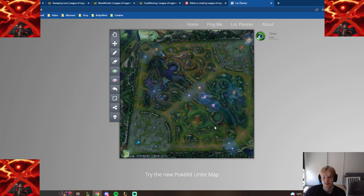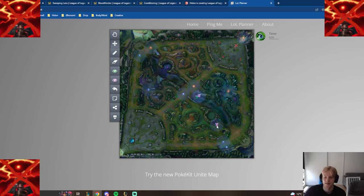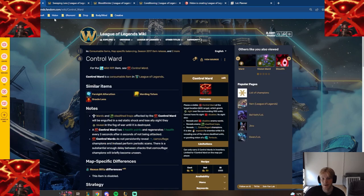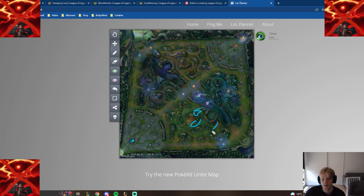But if you're just buying it and placing it randomly — the natural thing most supports do is buy pink wards and just place them somewhere without knowing why — then many times you end up giving the enemy support or jungler 30 gold plus you spent 75 gold on it. So you're giving them so much for no reason. But if you can defend the pink ward — if you have priority — then it makes sense, because you don't want to buy a pink ward knowing you can't defend it.